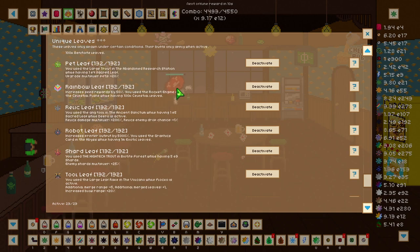To get the pet leaf we need to use the large trout in the abandoned research station while having 1e4 sacred leaves. The pet leaf increases our multiplier of pets by 20 percent.